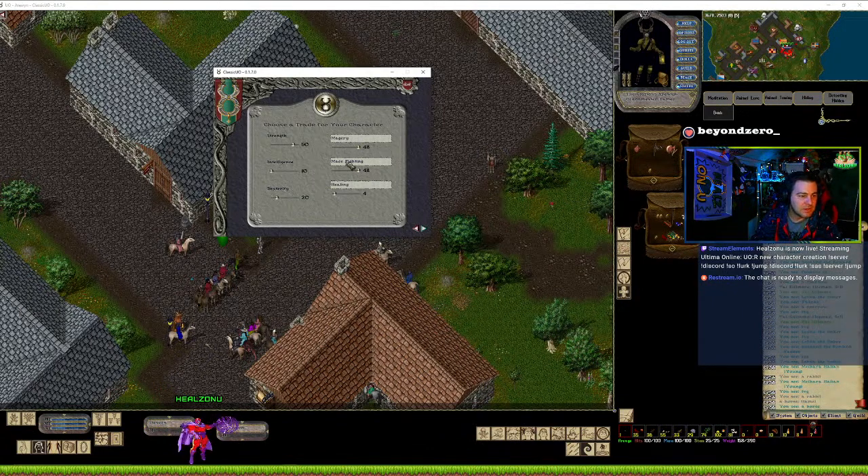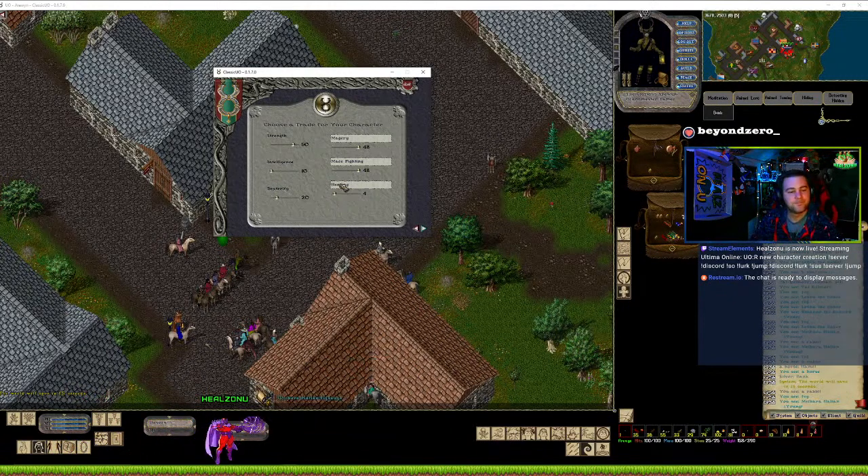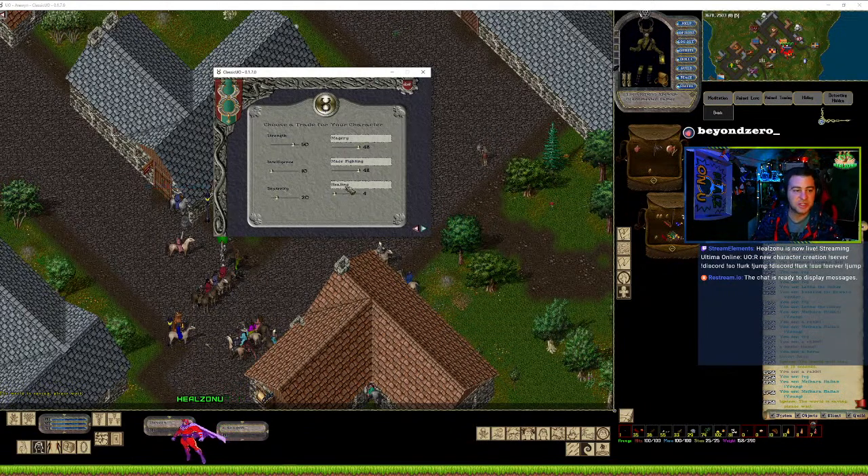So I think we've got our character built here. Once we go into town, what we'll do is we will train up our healing. And then once we make a tiny bit more money, we'll get our other skills built up — we'll get our provoke built up, our musicianship built up, get a couple of instruments and stuff like that.